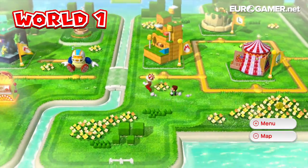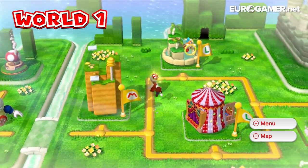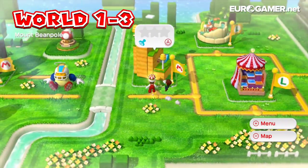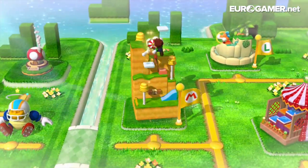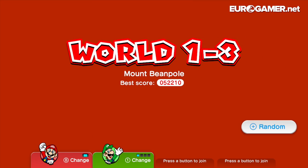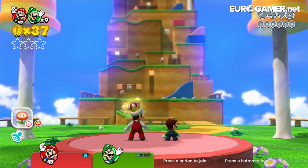That was the problem, we didn't think Tom. So yeah, this is World 1 anyway, nice little grassy land. I don't know if we can show you too much of this, but let's go into World 1-3, which we can show you. We can show World 1-3 and we can show the castle as well. Mount Beanpole. Have you ever mounted a beanpole?